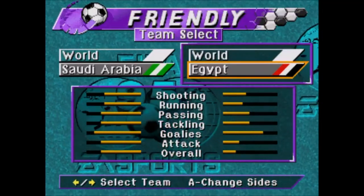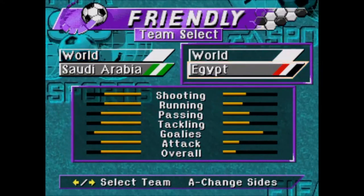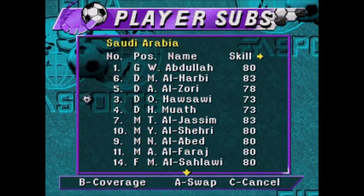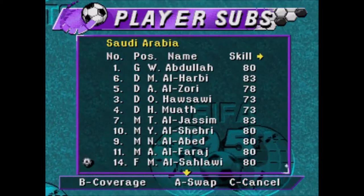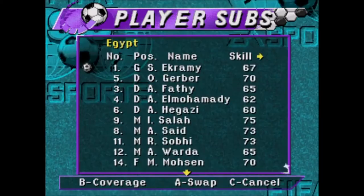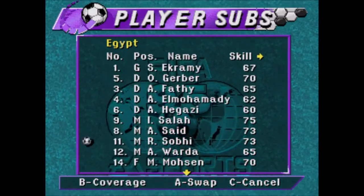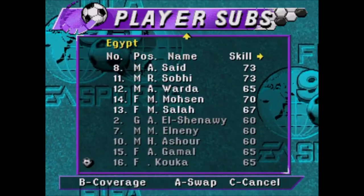Here we are folks with match number 34 — Saudi Arabia up against Egypt. The starting lineup for Saudi Arabia is: Abdullah in goal, Al-Harbi, Al-Zorbi, Hawassawi, Muath, Al-Jazim, Al-Shahiri, Al-Abadid, Al-Faraj, Al-Sawahali, and Aziri up front. For Egypt: Akrami in goal, Gerber, Fathi, Al-Hammadi, Haggazi, Salah, Saeed, Sabihi, Wada, Mohsen, and Mo Salah up front.